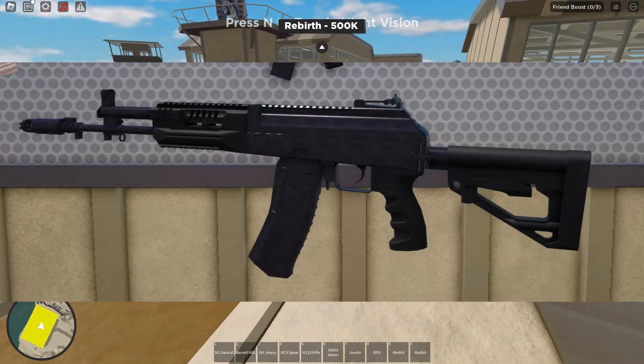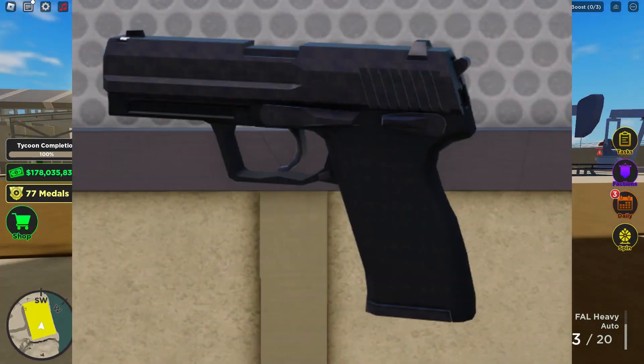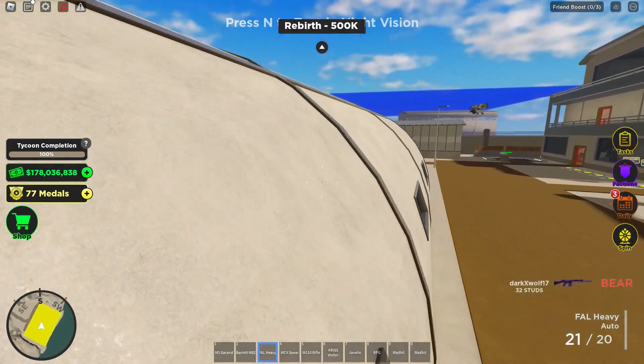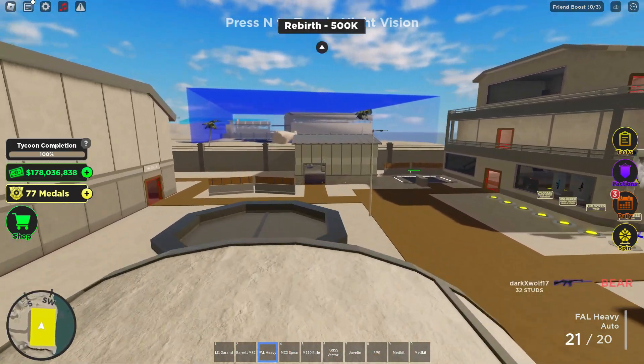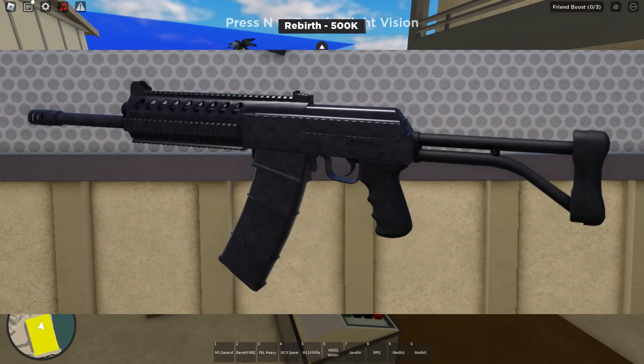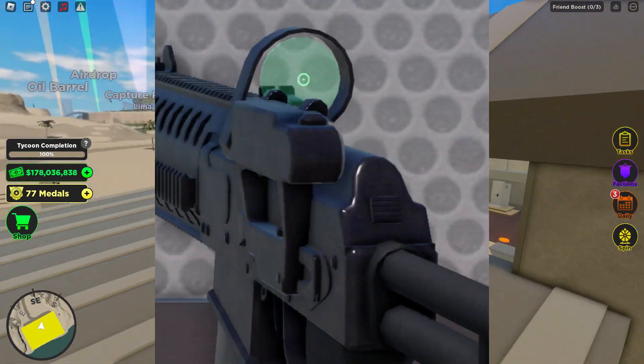We are getting the AK12, the MP7, the Saiga 12K, and the USP45. I'm pretty happy with those weapons. The AK12 is an assault rifle, the MP7 is a PDW, the Saiga 12K is a shotgun, and the USP is a pistol.